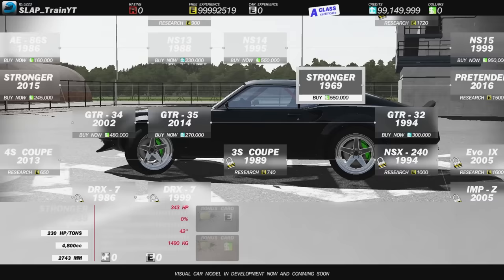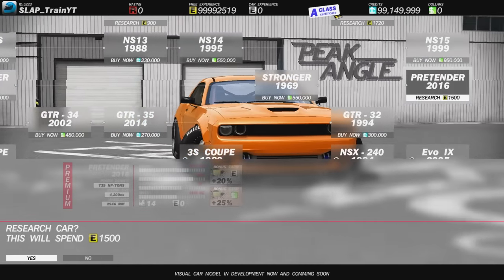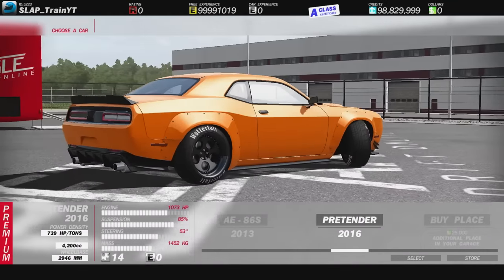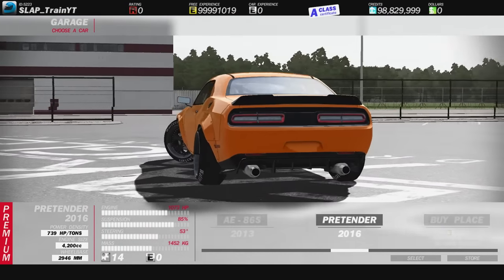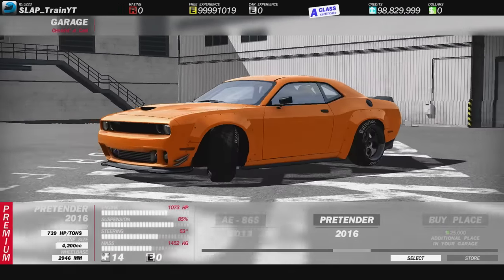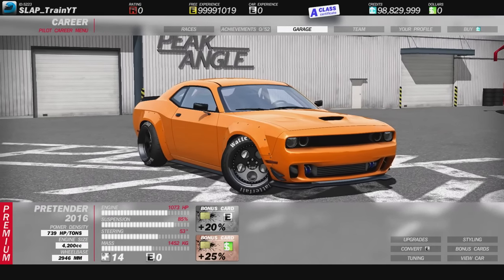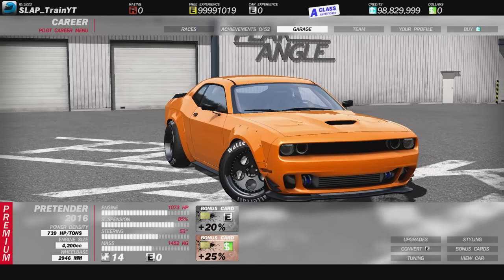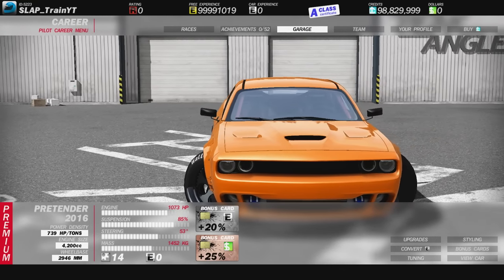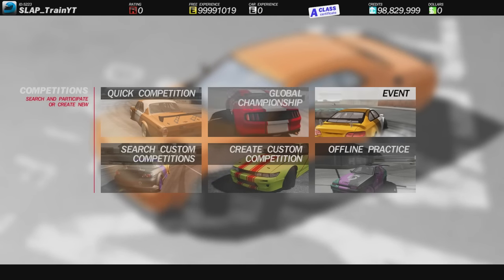Oh my god, I did not know the Mustang Boss was in here, but that is gorgeous though. And then we come to our Challenger — that looks crazy, man. The Challenger looks beautiful. We're gonna go ahead and pick this up for three hundred and twenty thousand dollars, and that is going to be our new ride for today. A thousand and seventy-three horsepower coming out of the gate — I think we should be okay.